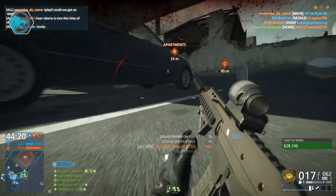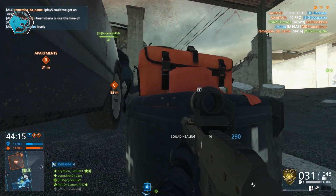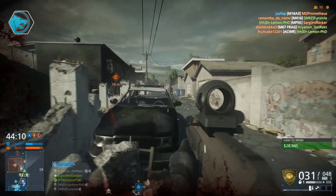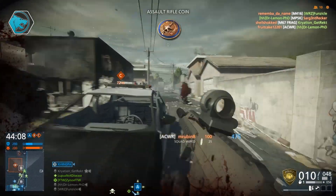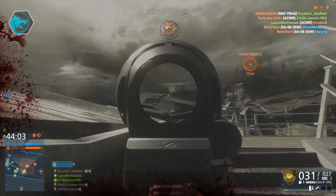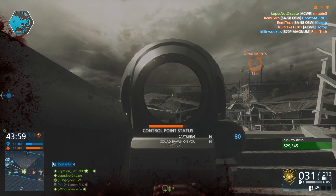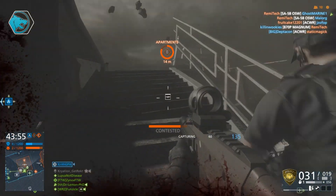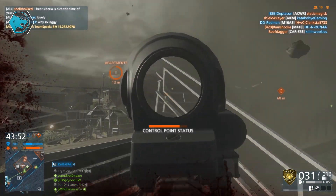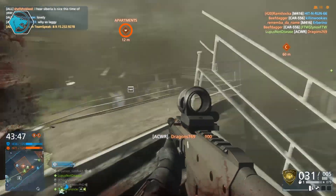It is not as easy to compare weapons in a given class in Battlefield Hardline as it was in Battlefield 4, because in Battlefield 4 each class had their own exclusive weapons and then there was a group of weapons available to all classes. However, in Battlefield Hardline every single class has exclusive weapons, and for the Operator that consists of both the carbines and the assault rifles. What they have done to ensure carbines are not overshadowed by assault rifles is give them very similar characteristics and statistics.